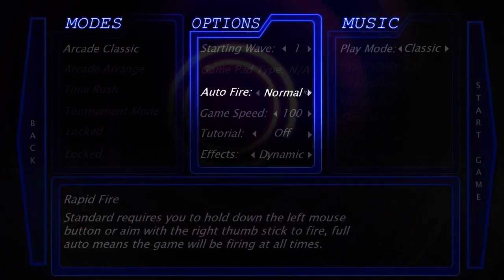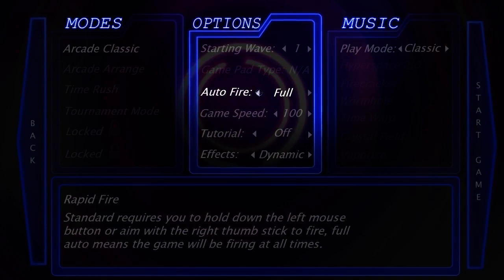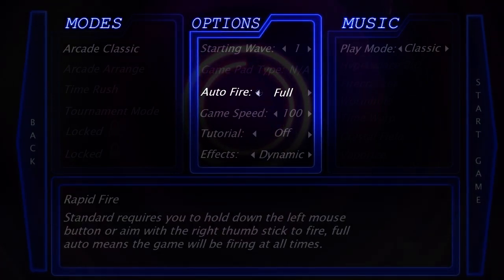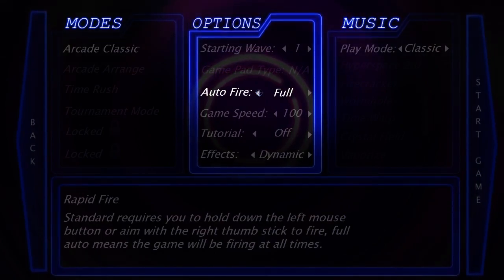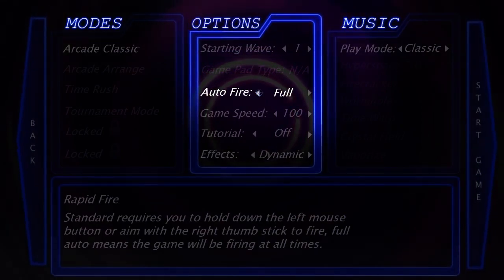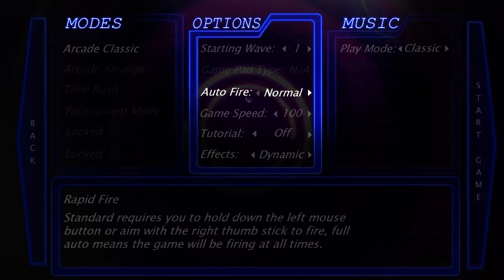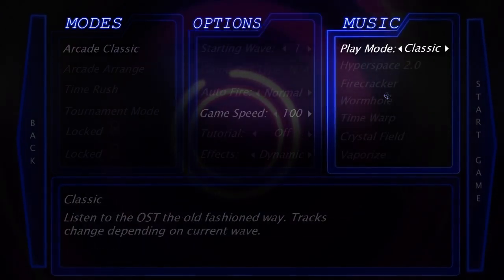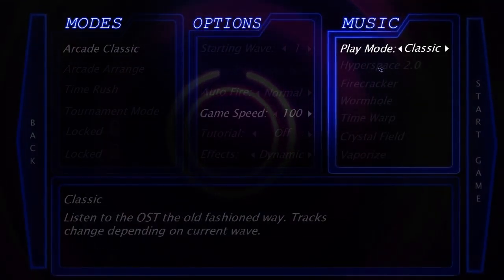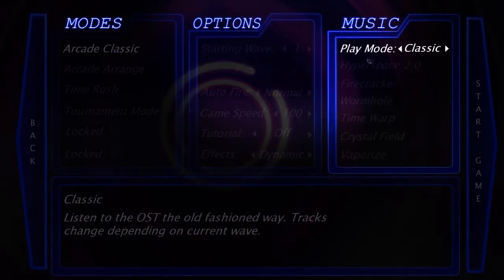We'll do auto fire normal. The other options are: Standard requires you to hold down the left button, and Full Auto means the game will be firing for you. That would be very helpful if the game just fired by itself while we were focusing on the platformer, but I feel like it'd make it too easy. The challenge is part of the fun, so we'll keep it on normal. We'll keep the tutorial off as well. I've only been playing classic because I don't think I'm good enough to change it up.